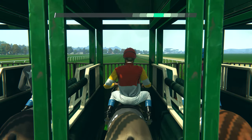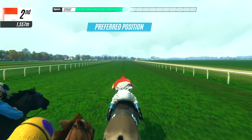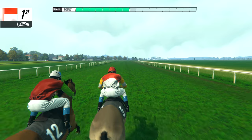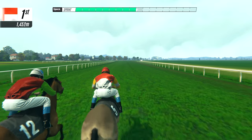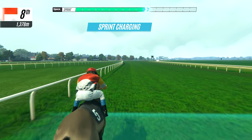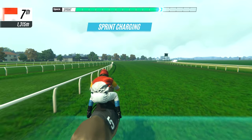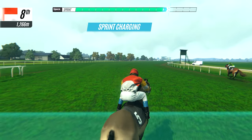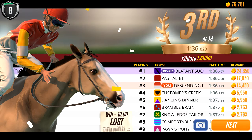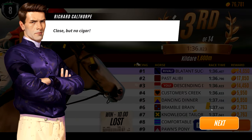I always forget I can skip that intro bit — I'm always sitting there waiting. Off they go. Descending Drop is showing early speed and still in the lead, Half Alibi in second, Daggers Deputy in third. I think I went to the wrong side. We came third — okay, so we didn't get our extra money, but we didn't lose any money either. We just didn't get extra profit.